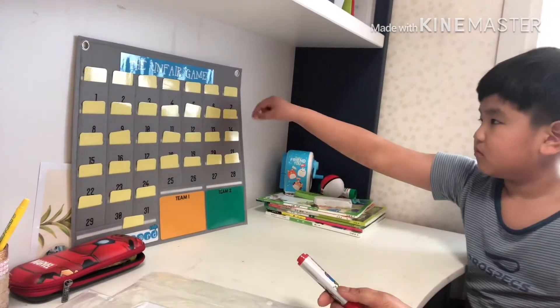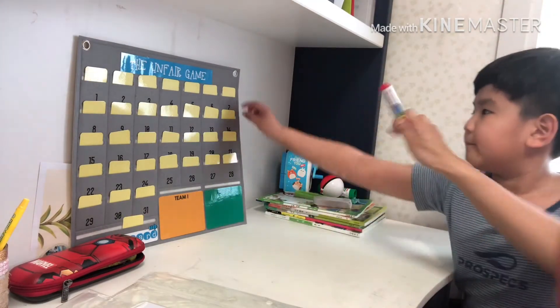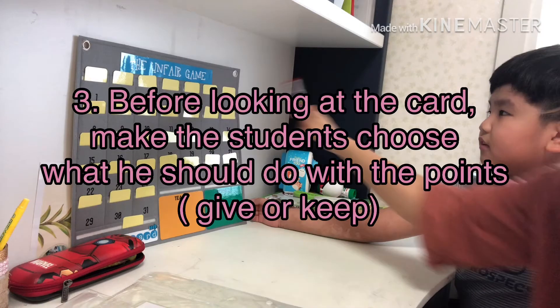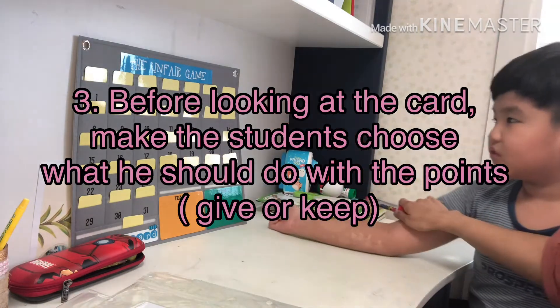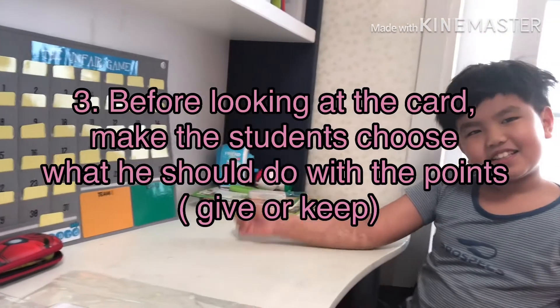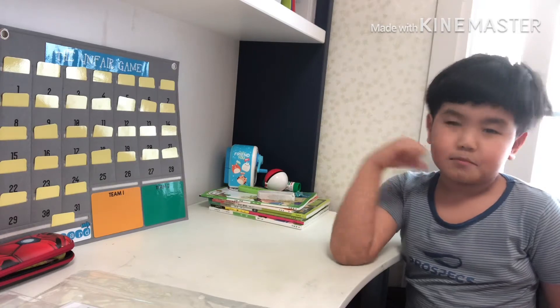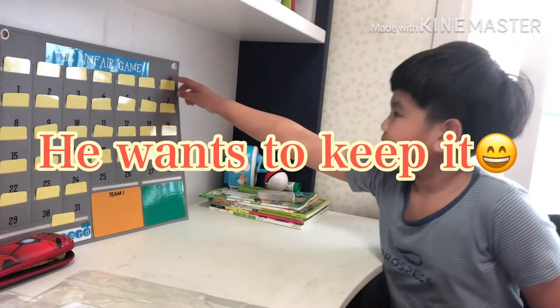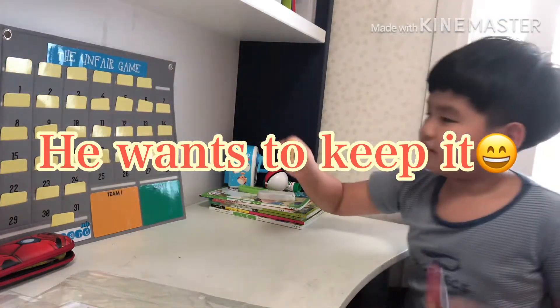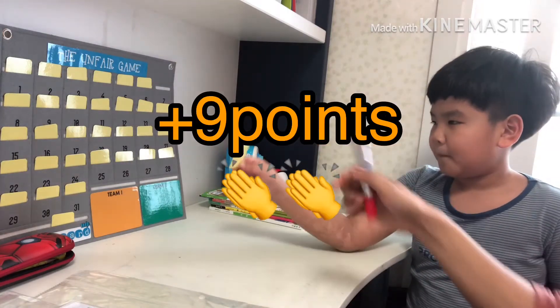Number seven is here. But before you open it, you must decide — are you going to keep the points or give them to mommy? Keep the points. Okay, open it! Wow, it's a plus nine!